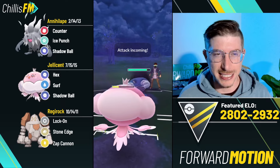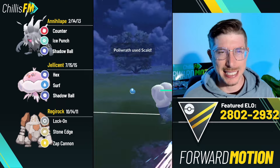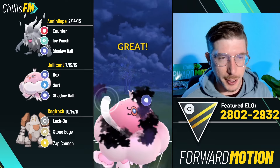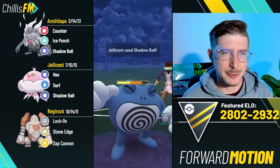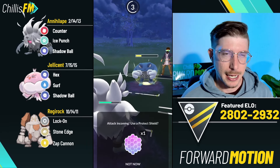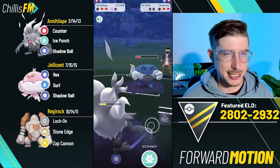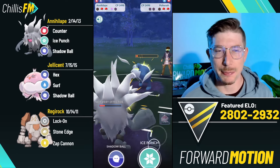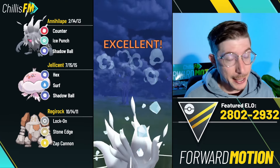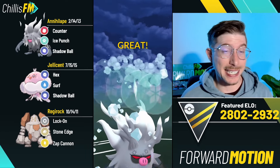We pull the shield with the first Shadow Ball and one Scald will not kill my Jellicent from here. I'm going to wait to see if I get the attack drop - I don't, so I dump the next Shadow Ball. I'll have some residual energy but not enough for a Surf. I think Annihilape can just clean up from here. I decide to no-shield - it's just going to be the Icy Wind - and now all I have to do is build to back-to-back Ice Punches, throw one on the CMP into Polywrath and even though I'm debuffed it should be enough.